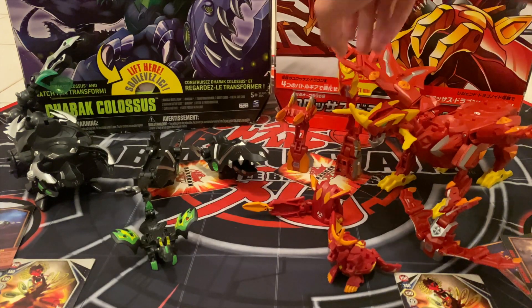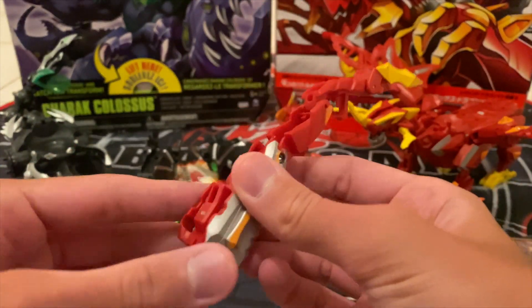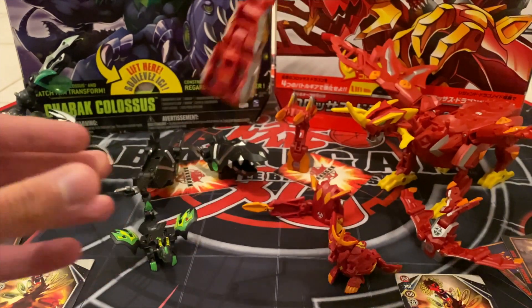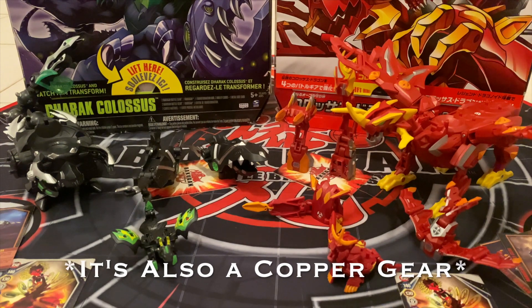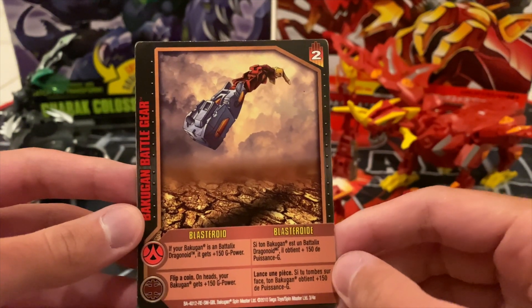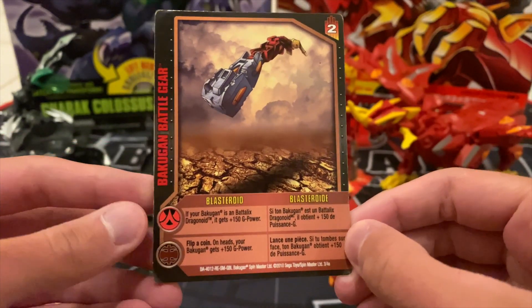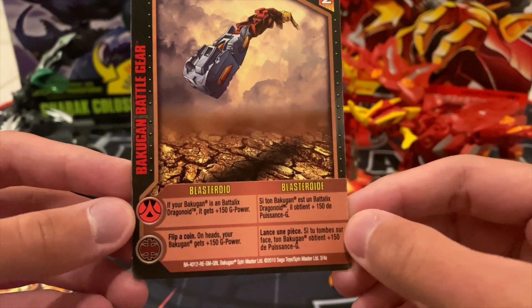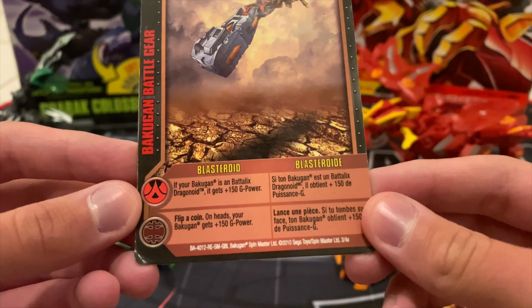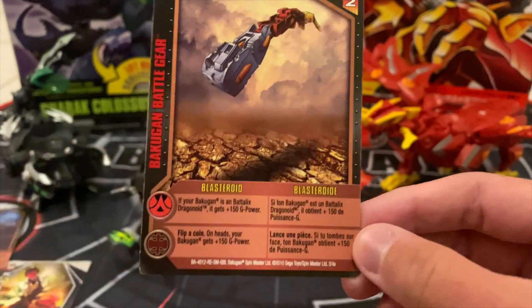The third battle gear is Blastroid — the tail battle gear of Dragnoid Colossus. It comes with 160 Gs and its reference card is quite special: you cannot play it until the power level of the game reaches number two. For the Pyrus rule, if your Bakugan is BattleX Dragnoid it gets plus 150 Gs. For Subterra, flip a coin — on heads your Bakugan gets plus 150 Gs.